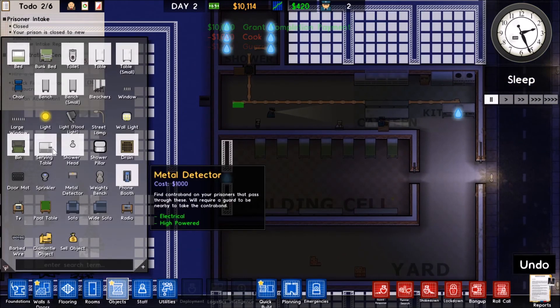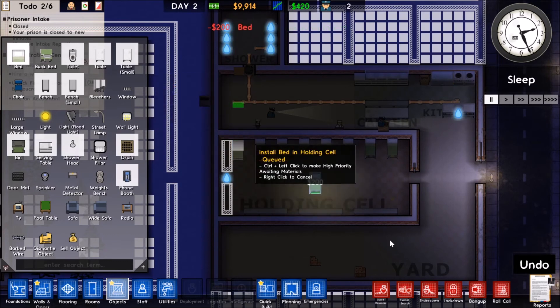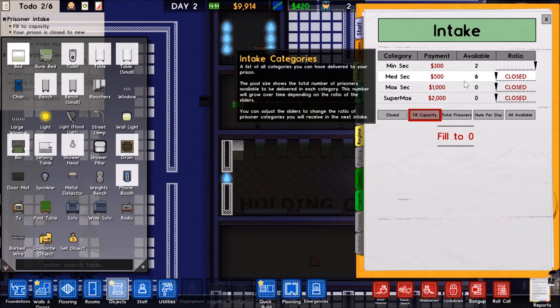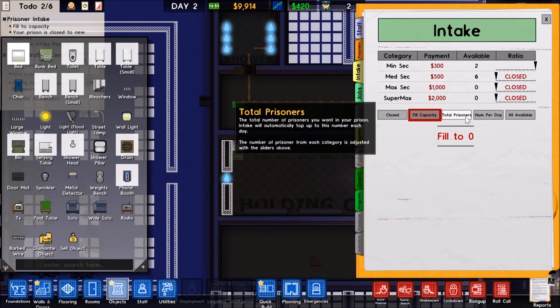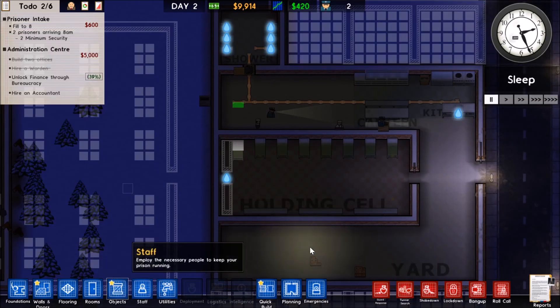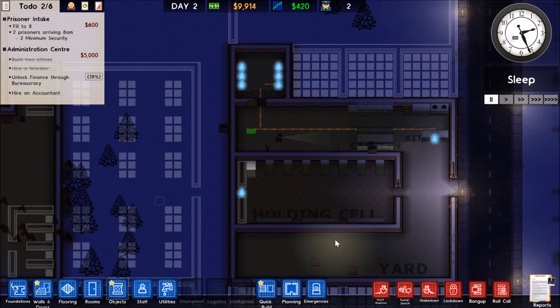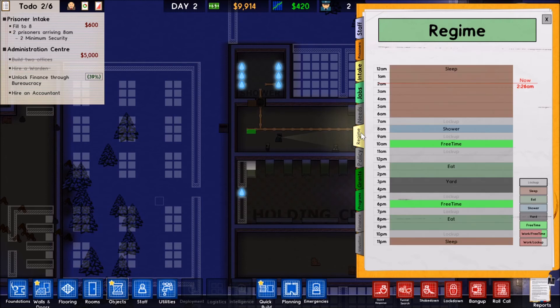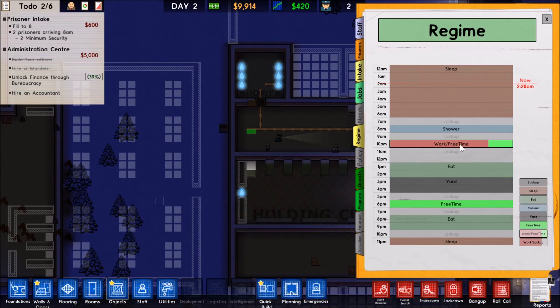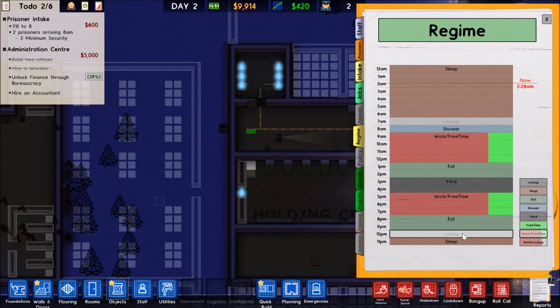I want to go ahead and put one more bed in here so we can get a full eight prisoners in. Let's go to intake and fill the capacity now — give me eight prisoners. We'll put them into this little setup we have here, it'll be good enough for right now. Since we're going to be getting prisoners in, let's look at the regime. We don't need all this lockup time — instead we're going to have it as work and free time.